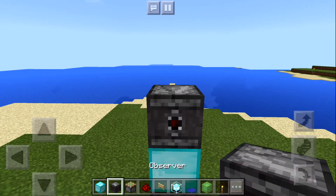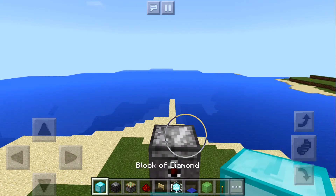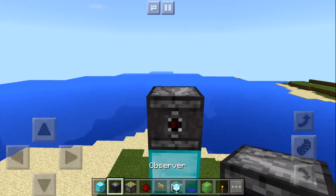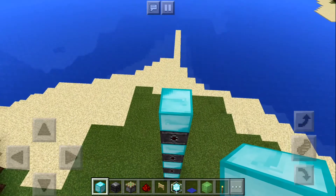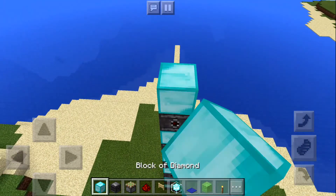First we're going to place an observer followed by a block of diamond and another observer, and just keep alternating until you get to your desired height. For me I'm going to go up about 30 or 35.